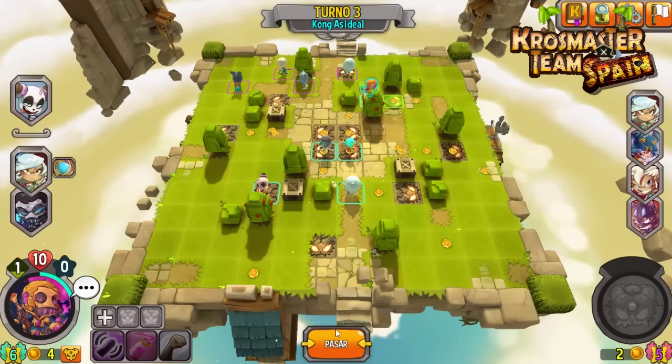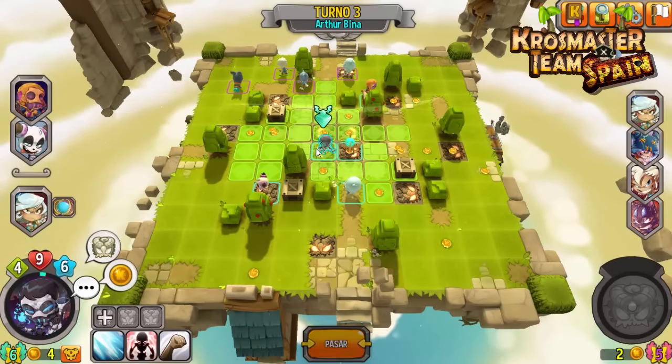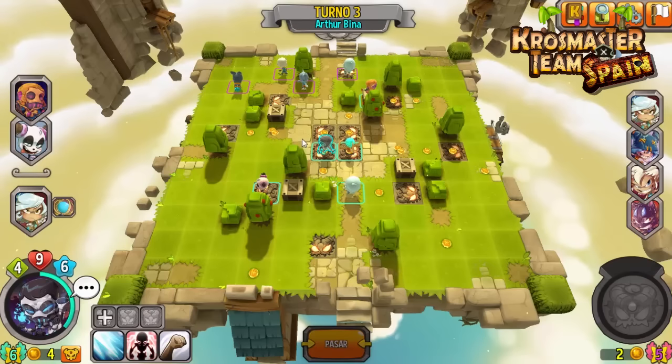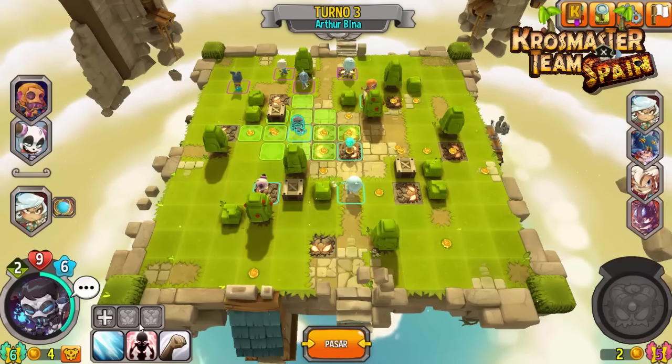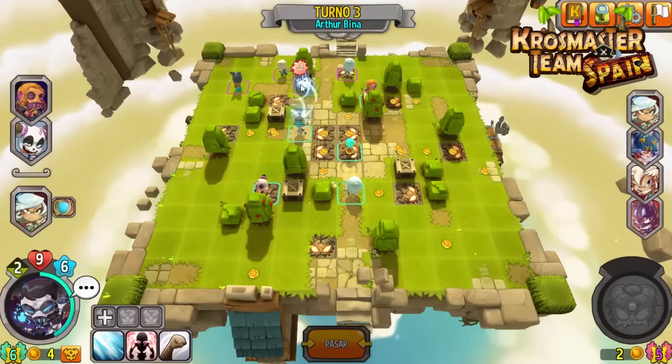Vamos a acercarnos por aquí a ver si así dirige sus ataques hacia nosotros. Ahora tenemos 4 de movimiento. Quentin quizás sea nuestro objetivo primordial. Kibin nos puede hacer un buen remate este turno, pero Quentin también puede hacer mucho daño. Yo creo que con hacer esto me va a bastar. Vamos a intentarlo, pero voy a confiar más en las curas de la torreta.